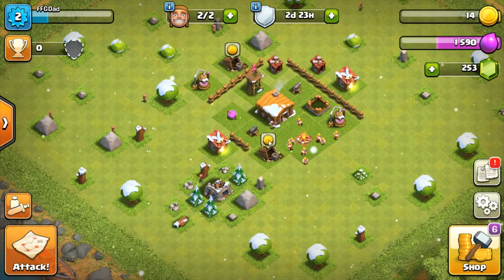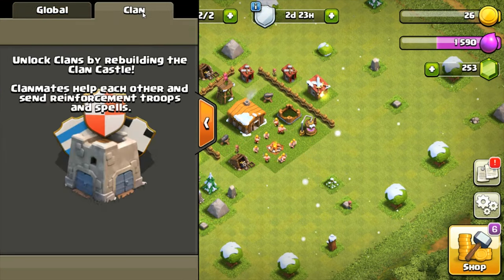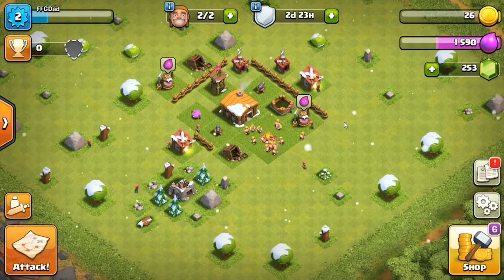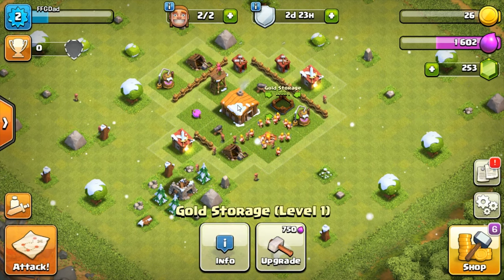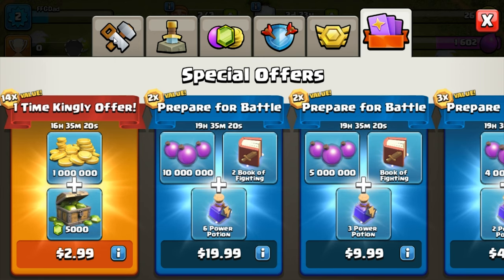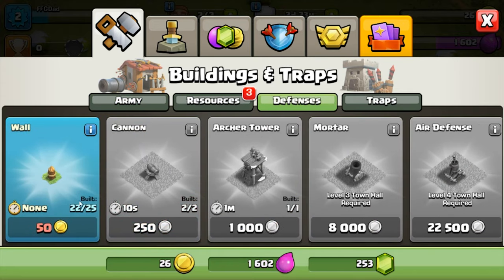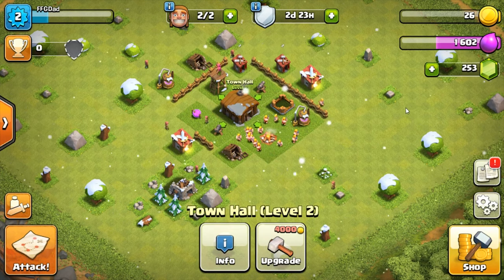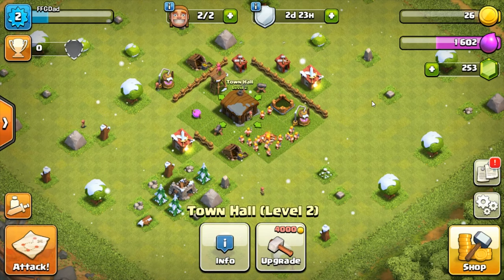This doesn't have all the stuff I thought it would. Clan — unlock clan castle to rebuild — we'll get there soon. We have two days, 23 hours on that. While this is building, we can upgrade this. What else do we have? I don't care about special offers. Build resources, defenses — that would be the wall. I don't like decorations. Well, I guess this is a good start — we'll stop here and continue on later while everything builds.